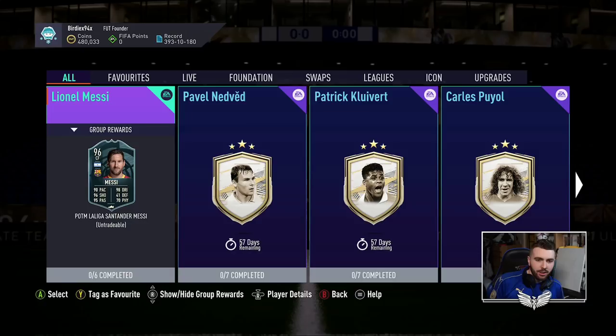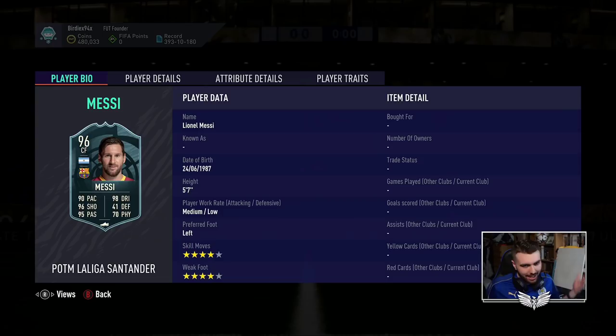So, 96 rated centre forward — as we knew a couple of hours ago because LaLiga actually tweeted it out. Double four star, medium-low, as is expected. It's not going to change on the Player of the Month card. 96 pace, 85 sprint speed. Shooting stats: very, very good.